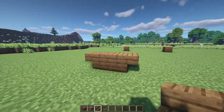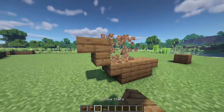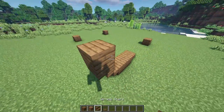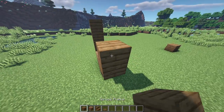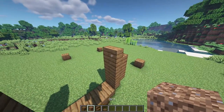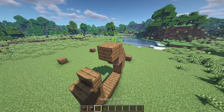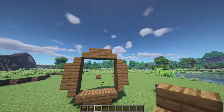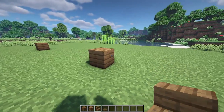Place a temporary block and an upside-down stair, a plank on top, and a regular stair on top of that. Repeat that on the other side — upside-down stair, plank, and regular stair. Moving on up, place a temporary block again, regular stair there, plank and regular stair on that side, and that's going to be the front smaller wheel.